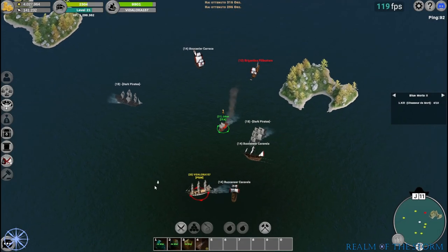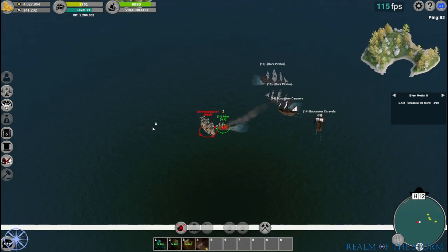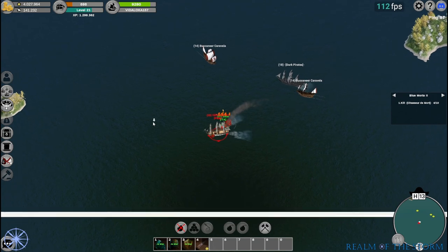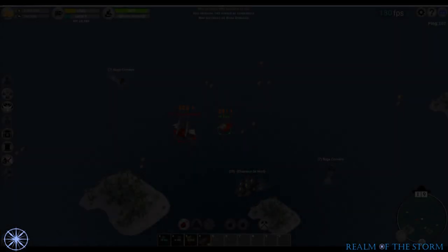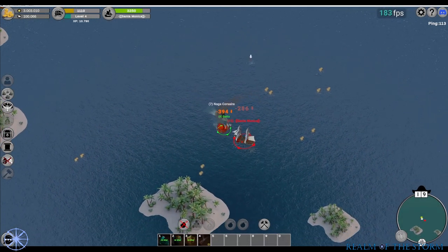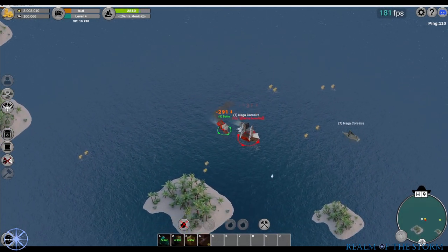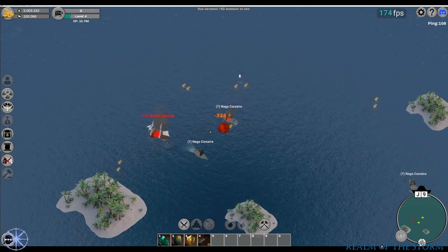If your choice is the brig, you should remember the following: the ship specializes in fast combat, it is small and agile, and it has the ability to carry heavy guns. Its top speed will depend on various modifications provided by the navigator, currently still a secret. Temporary attack consumables enhance the brig's attack capability by compensating for its low power for a certain amount of seconds.